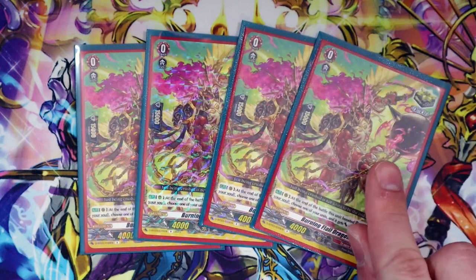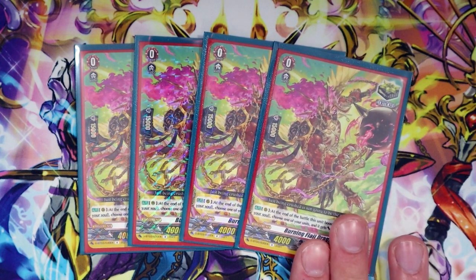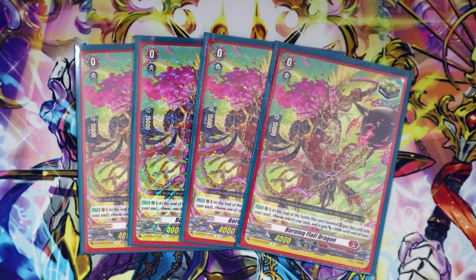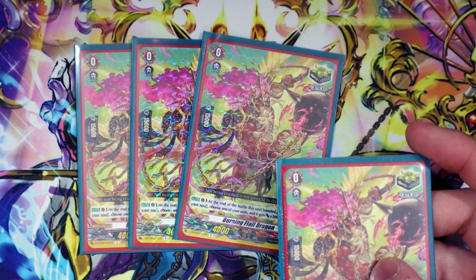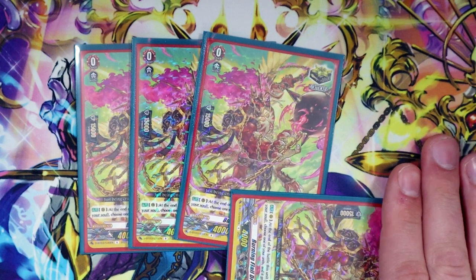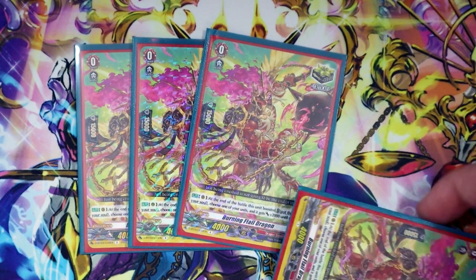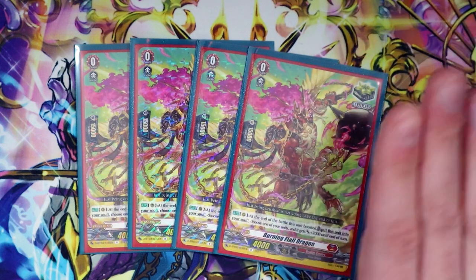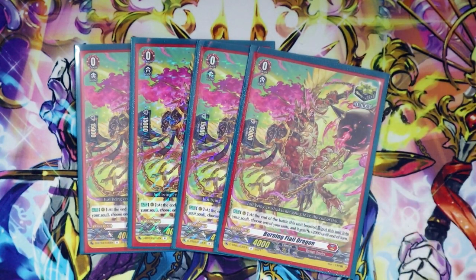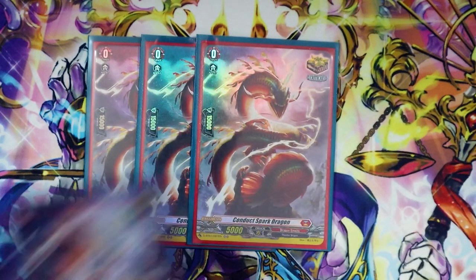Going on to the new critical triggers — this is the new DBT03 crit. Its skill: at the end of the battle it boosted, put this into your soul and choose one of your units — it gets 2k. While I don't like calling triggers, if I happen to see it when using Eugene's skill to fill my board, it's a target I'd rather call than put into soul — because I can call it, use another skill for retiring, then rest this for Eugene's skill, and next turn stand it to boost with, or move it to soul for the 5k. It's just nice to have a crit that puts itself into the soul, especially in a deck that's very soul-reliant.